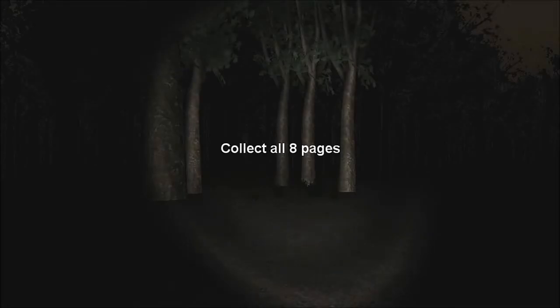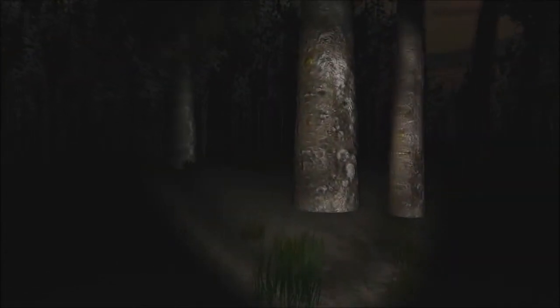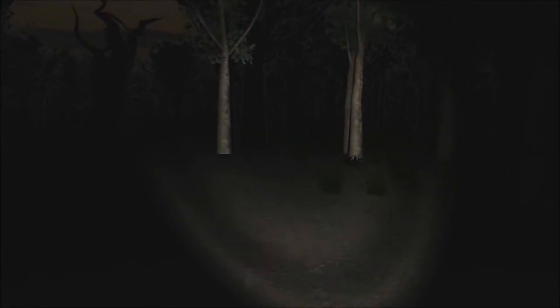Slender. Let's get started. Let's do this thing. Alright, collect all eight pages. The trees look different now. All the trees are kind of dark and blackish. I lowered the graphics just to get rid of the lag. I don't really care about the graphics. All I want to do is play the game. I don't give three shits about the graphics in here.